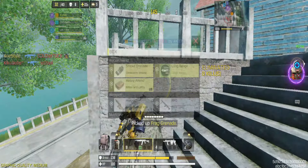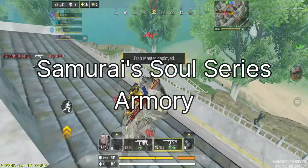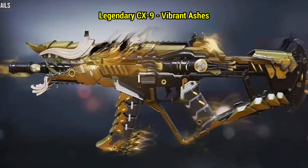Now, let's take a look at the legendary skins that will be featured in the Samurai Souls Series Armory. First up, we have the legendary KN44 Mystic Fox, the legendary ASM10 Red Shadow, and the legendary CX9 Vibrant Ashes.